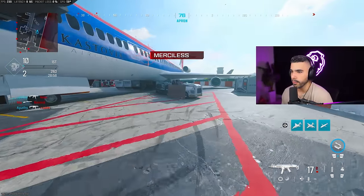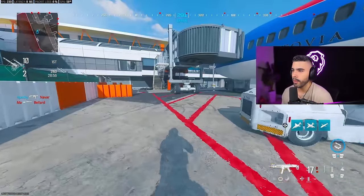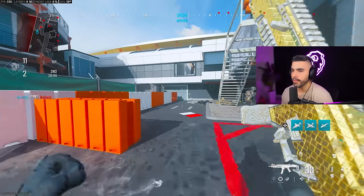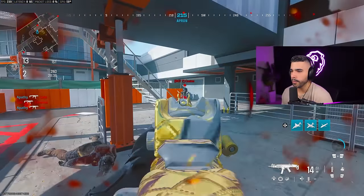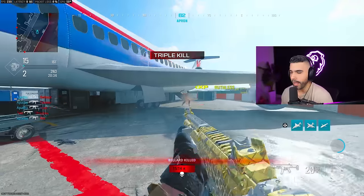There are two ways you can do a slide cancel. You can do a long slide cancel or a quick and short one. So again: slide, jump, aim and shoot. With a little practice, you get the hang of it.